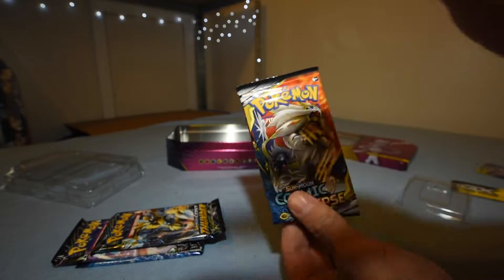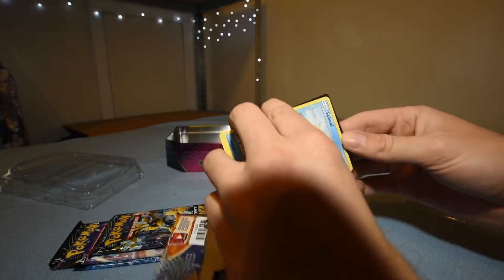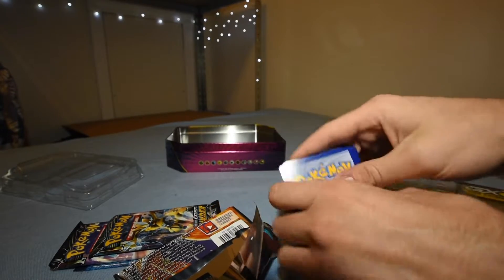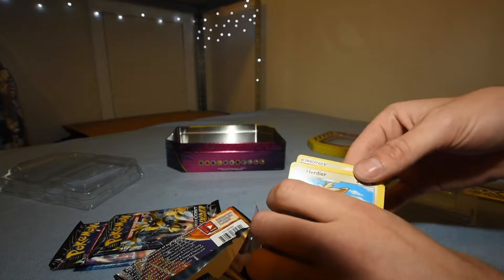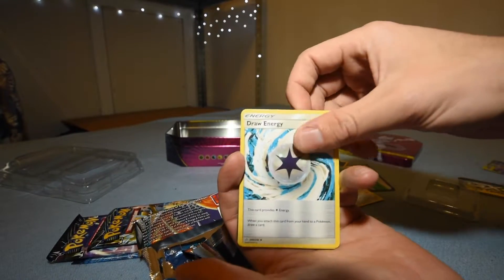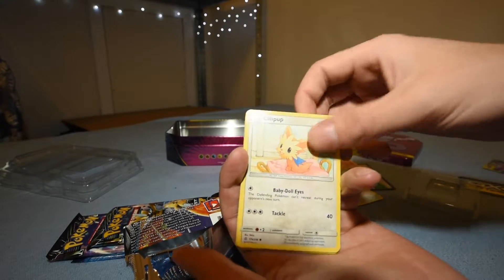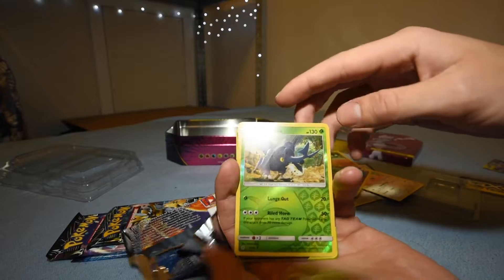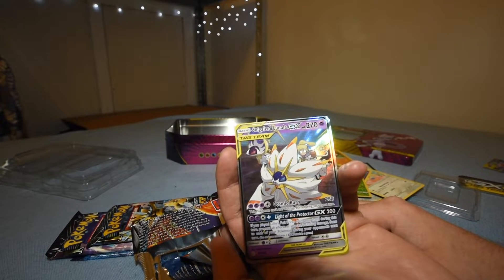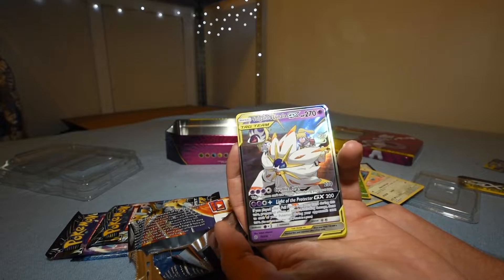First one is Cosmic Eclipse. Three to the front. We got energy, Herdier, Silo, Draw Energy, Spheal, Rowlet, Lilipup, Shelgon, Heracross — reverse holographic — and a Solgaleo and Lunala Tag Team! That's number 75 of 236. That's a good card.